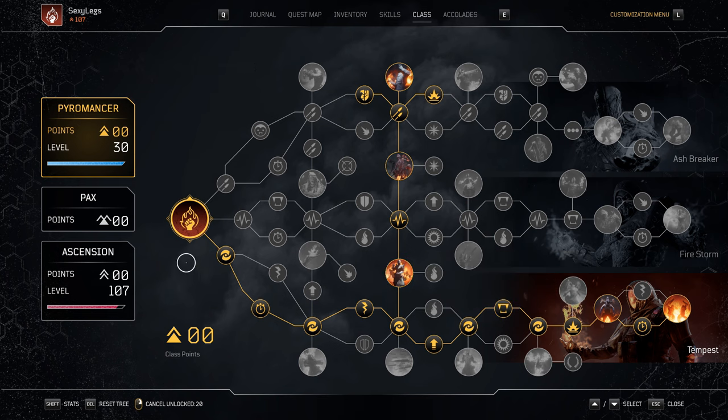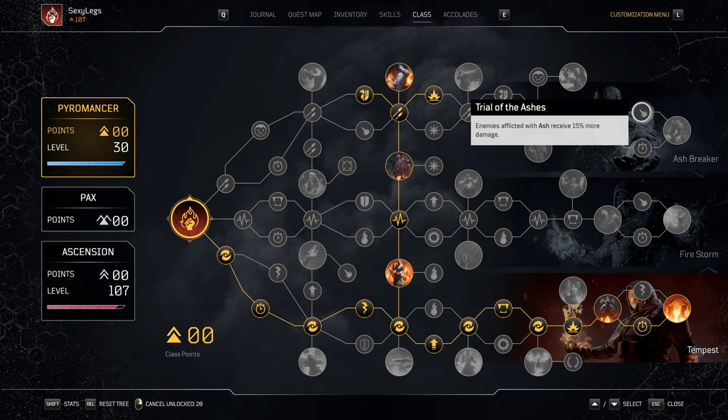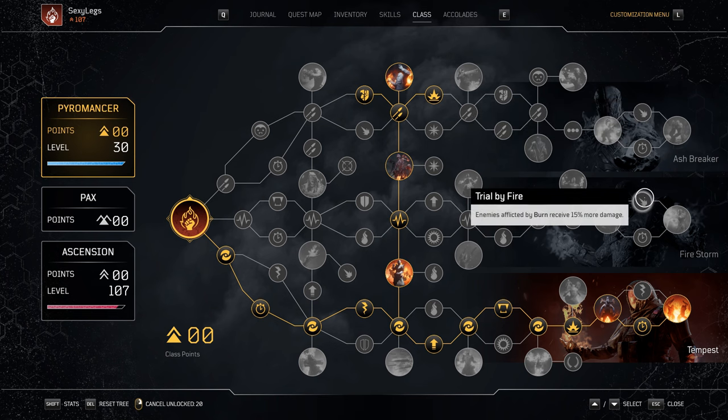Let's pause and cover what I mentioned in the intro. The August update broke how Overheat interacts with key multipliers for Pyromancer. For our class tree, this includes the two ash multiplier nodes in Trial of the Ashes — 25% increased damage to ashed enemies — and two burn multipliers in Trial by Fire — 20% damage increase to burned enemies. Because Overheat consumes ash and/or burn status, PCF breaking this interaction means we can no longer benefit from those multipliers. Two key mods are also affected: Ashen Boost and Bullet Kindling. Spoiler — we will not be using either.